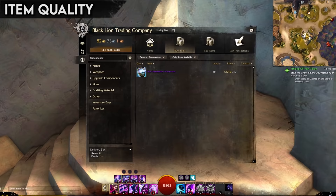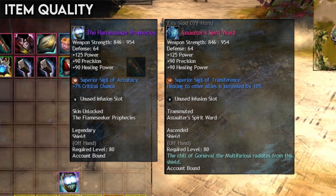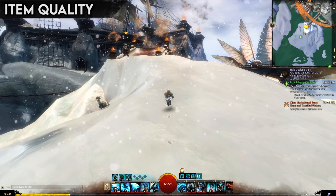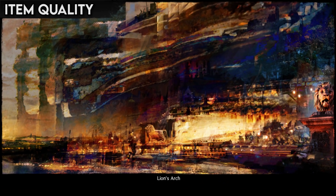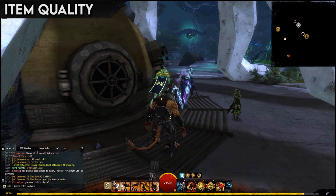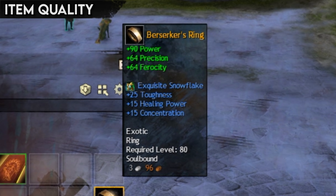Legendary gear often comes with a fancy appearance and, as an added convenience to offset the eye-watering expensiveness, can be attribute-swapped at any time, adjusting to any situation or profession. Thankfully, legendary gear isn't actually better than ascended in terms of defense, damage, or attributes — only convenience. A big perk of ascended and legendary gear is that any of your characters can use them instead of getting locked to a particular character, meaning you can easily try out different characters without needing to re-gear.